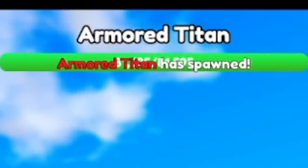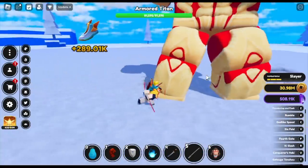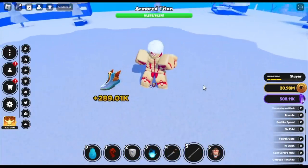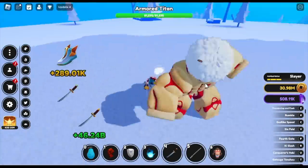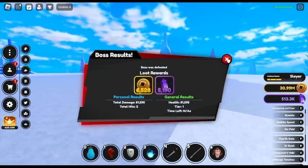So for our next boss, let's try this one on the Armored Titan. Left clicks only. Let's go. One... Whoa! Guys, two clicks. Okay, this one's fun.